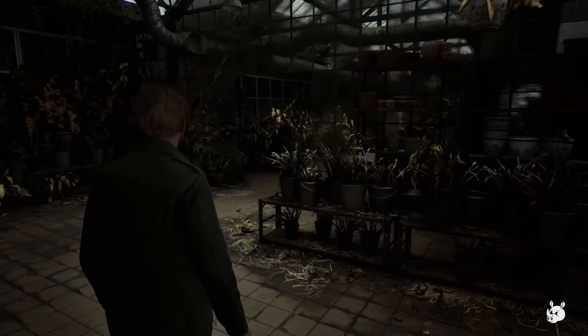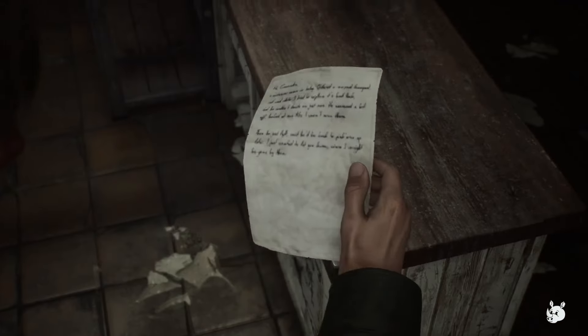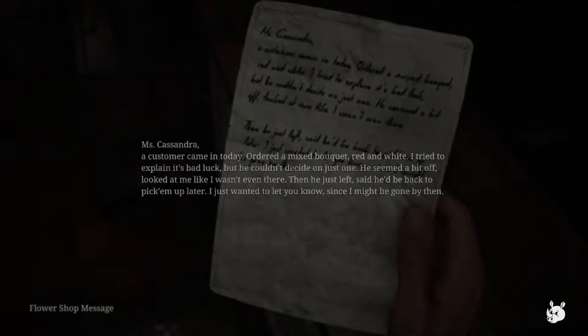Silent Hill 2 has you play as reluctant protagonist James Sunderland, who is drawn back to the infamous town Silent Hill by a letter from his dead wife. Not long after he arrives, he meets oddball characters, horrific monsters, and baffling town design decisions, but he'll stop at nothing to get Mary back.